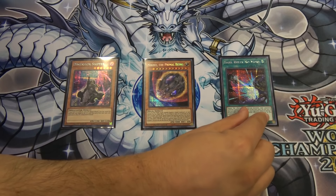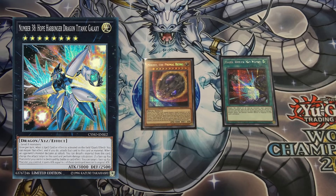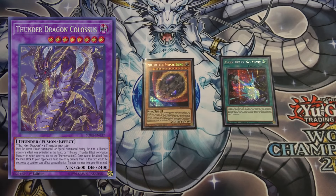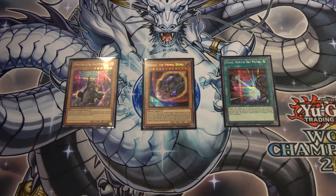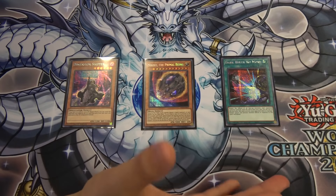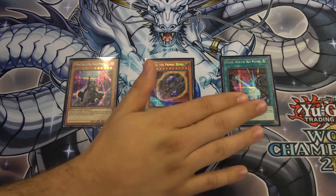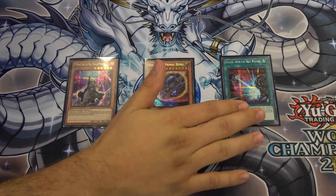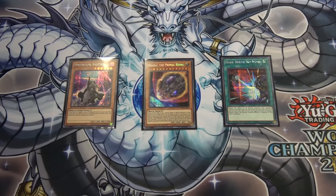Specifically, Dark Ruler No More stops things like Hot Red Dragon Archfiend and Number 38, and it turns off Thunder Dragon Colossus, allowing you to actually make some plays. That's the one-turn reprieve card. The artwork is beautiful — the prismatic secret, the classic older prismatic secret finish. The Dark Ruler looks like he's getting banished or having a bad time from a Skull Servant or something. Those are the three tin cards.